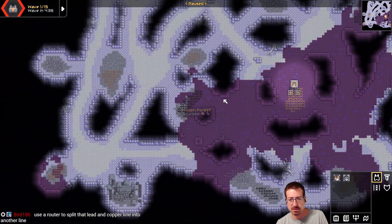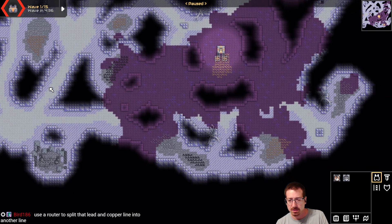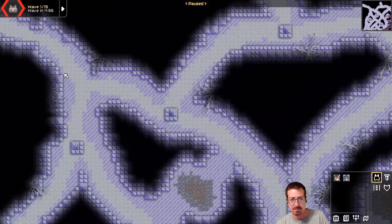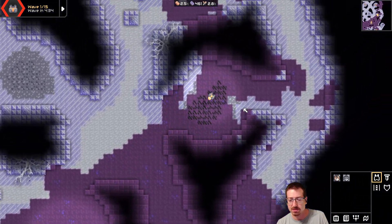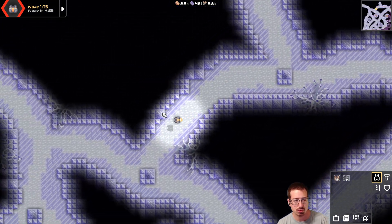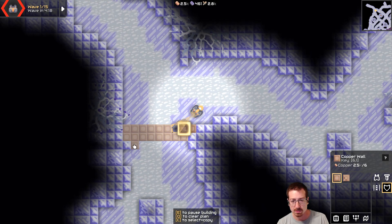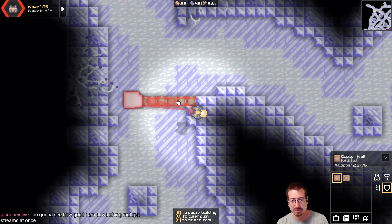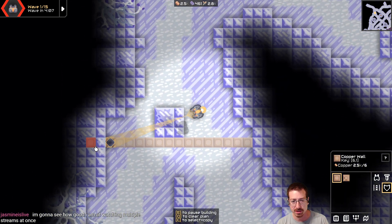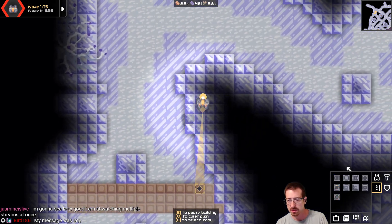I'm going to pause it real quick so we can look around. I think this is the same map, but I spawned over here when I played it before. This is the only other mission I've played so far in the game. First thing we need to do is figure out where our enemies come from. Over here — cool, okay, well that makes it kind of easy. I'm going to wall this off. Actually no — they're going to shoot at that. They shoot at walls just because they feel like it, so you need to make the walling-off area far enough away.